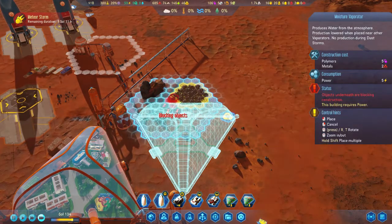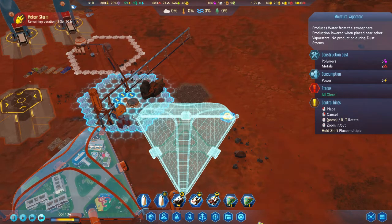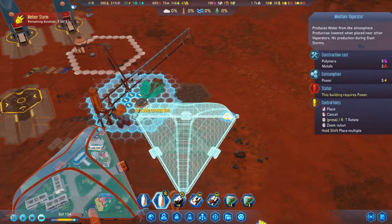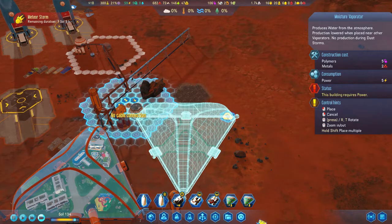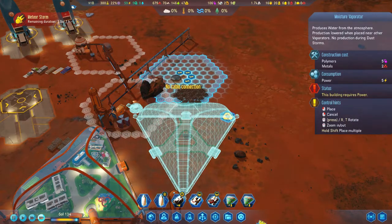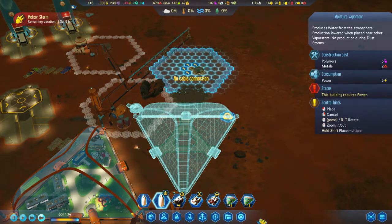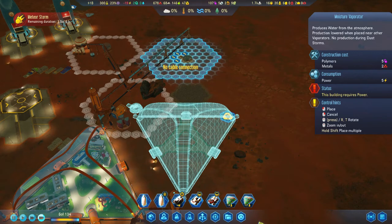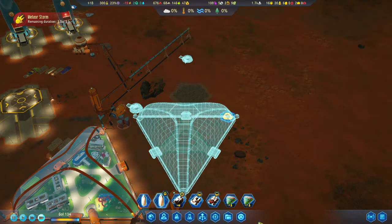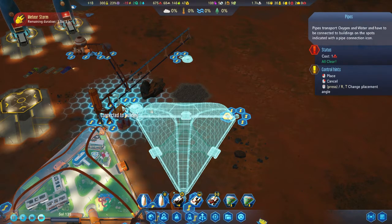We've skipped ahead a few Sols. I've built a third Trigon adjacent to my first in order to fit schools and universities to start educating my Martian-born colonists. I've also researched water evaporators because I know my water deposit is getting close to running out, so I made a conscientious effort to research this and I'm placing additional evaporators to replace the water supply for my colony as quickly as possible.